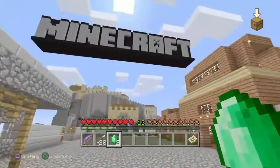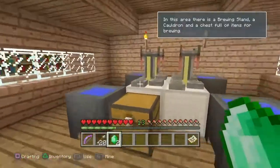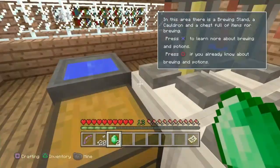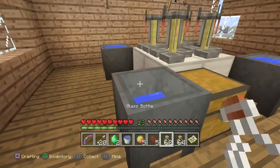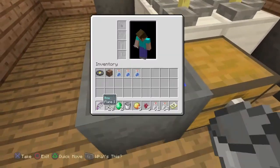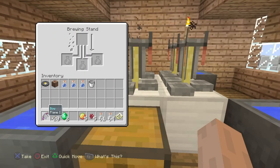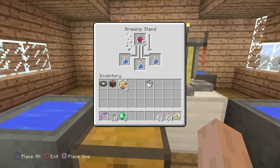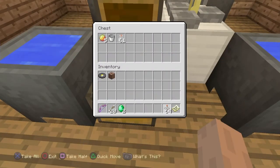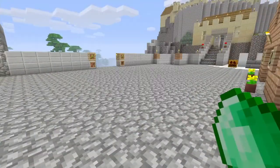Today we're only going to be exploring the main part — I might do a second part if I get a lot of positivity and views from this. This area is just to refill potions, so this is how you use them. You don't need brewing powder here. I'm going to come back to this when the video ends.